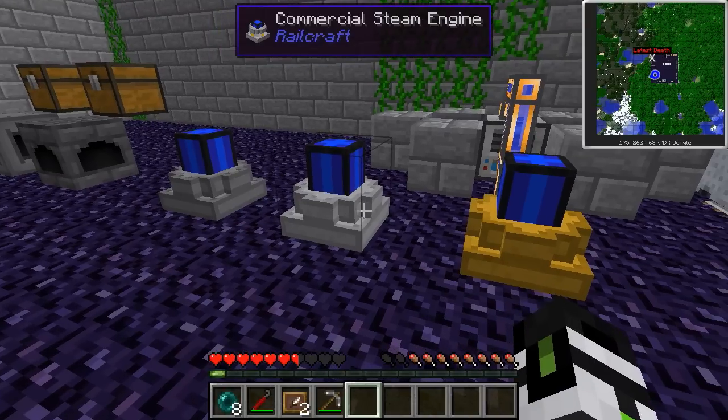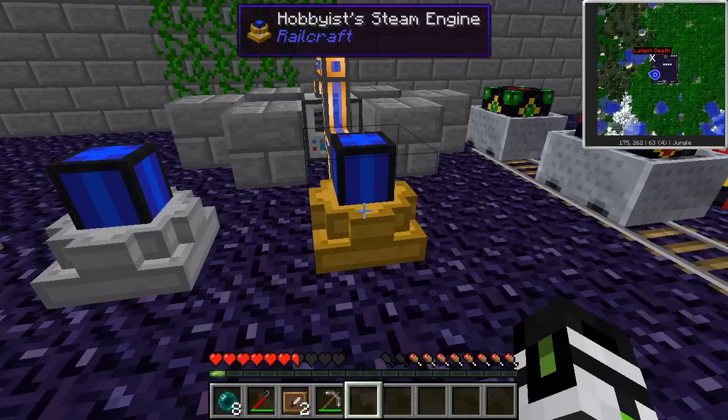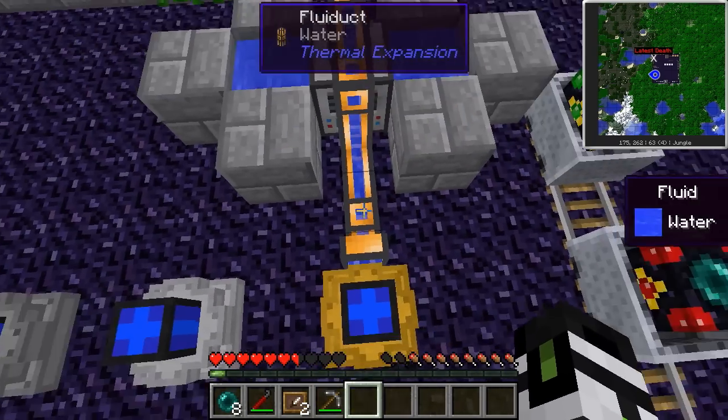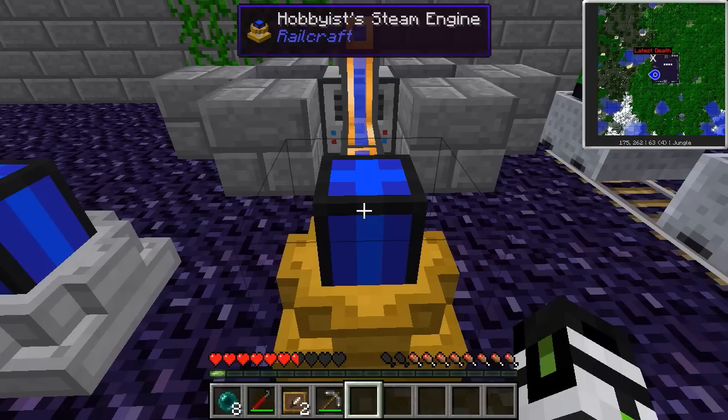Steam power — everything is steam-powered in Railcraft. The first thing you want to make is the hobbyist steam engine, the very easiest. Ever played with Thermal Expansion and used the steam dynamo? It's basically your first power generation, and it'll accept water and solid fuels to make your own steam in one easy package. It outputs 1.6 Minecraft Joules a tick while making its own steam, or 2 Minecraft Joules a tick when supplied with steam.